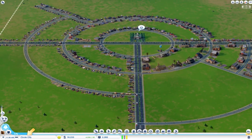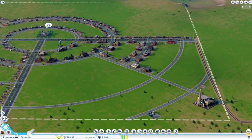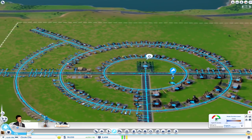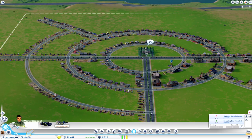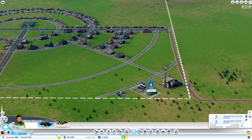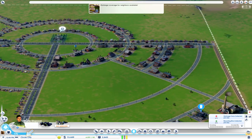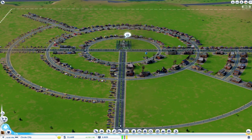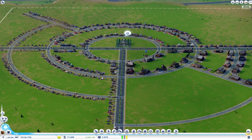The first thing we're going to want to do is make a police station. Our industry is doing good, power is fine, water is alright, sewage is good. Trash — we need somewhere to put our trash, so let's throw a trash facility down here. We'll get our garbage trucks out there to clean up the city. Revenue is doing nicely. Circle city has begun.